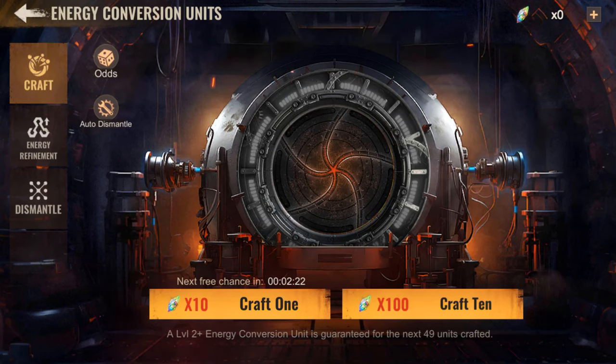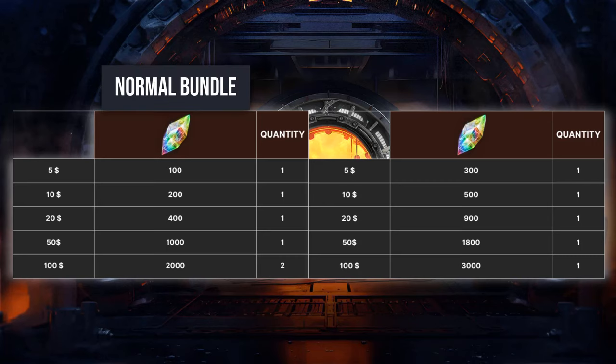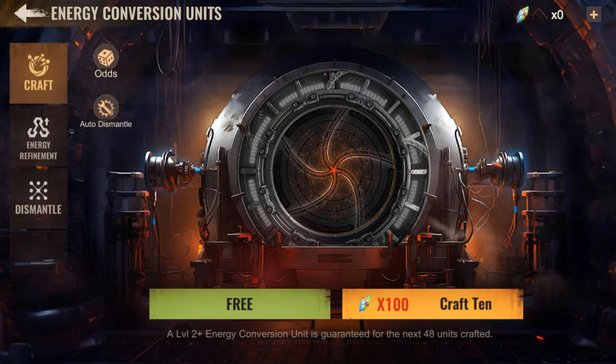When you run out of free crafts, you can buy bundles containing conversion unit fragments. There's a normal bundle updated once a week containing a total of 5,700 conversion unit fragments for $285. There's also a discount bundle containing 6,500 conversion unit fragments for $185. Now that you know how to get them, let's talk about what to do with them.